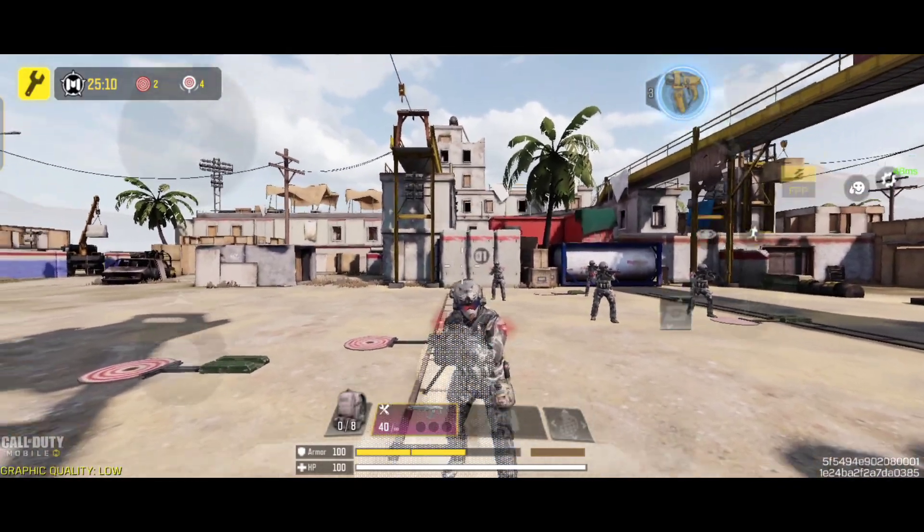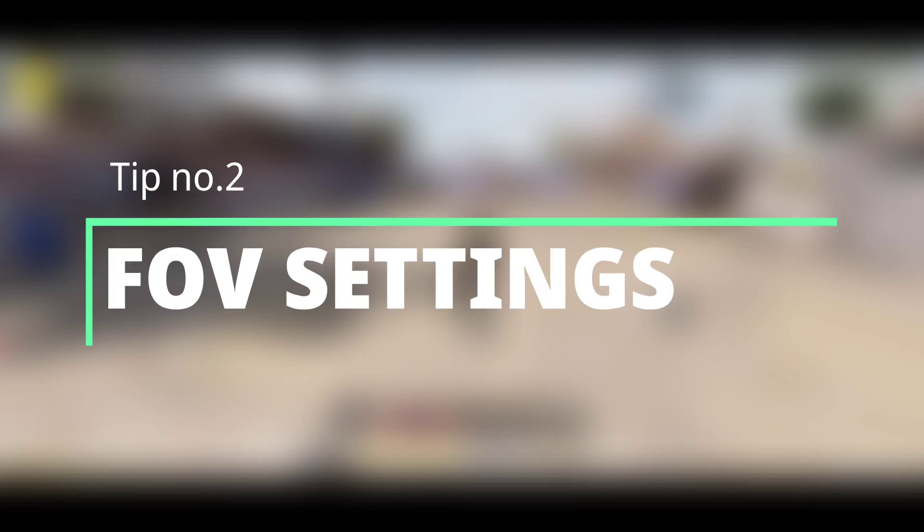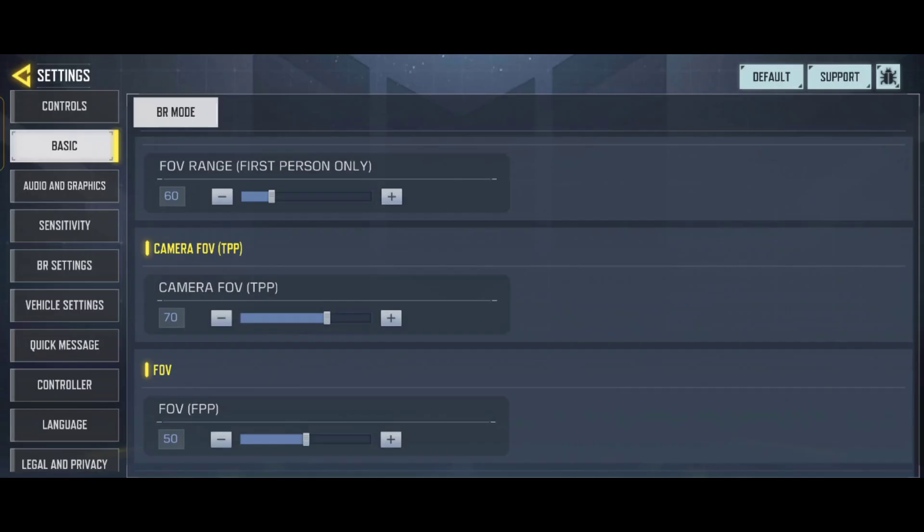Tip number two: FOV settings. In settings there are three options for FOV - first person FOV, camera FOV, and FOV. If you are playing first person in COD Mobile, then first person FOV is for you. The best FOV value for first person is between 80 to 90.